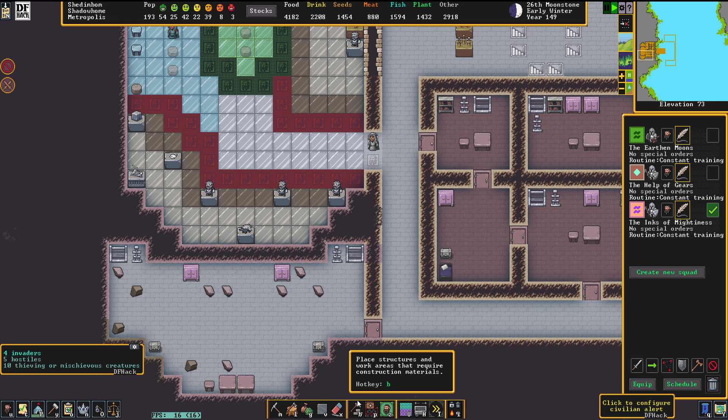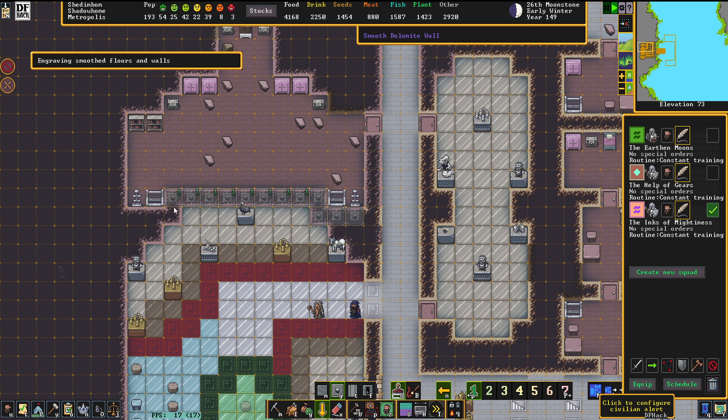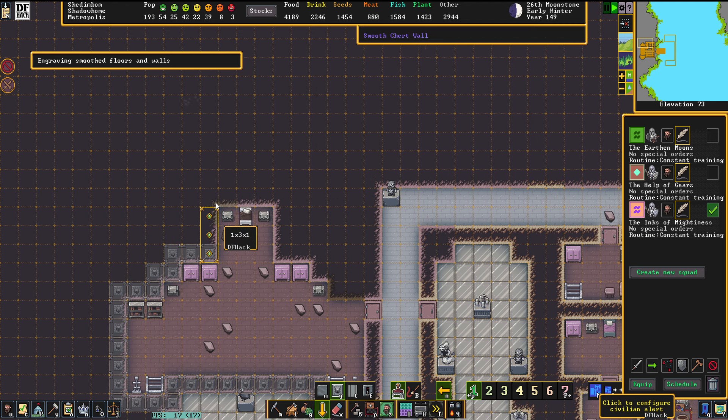What we would need to do to properly finish this place is a ton of engravings — this entire place here needs to be engraved properly, because that amps up the value of these places tremendously.